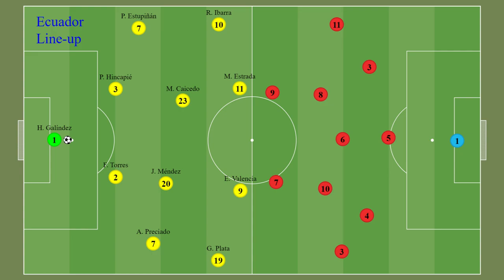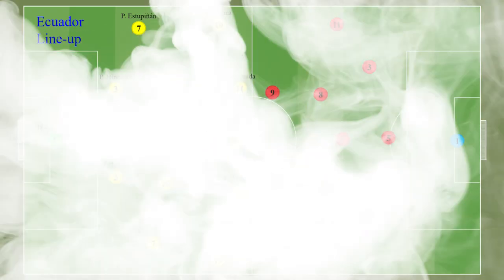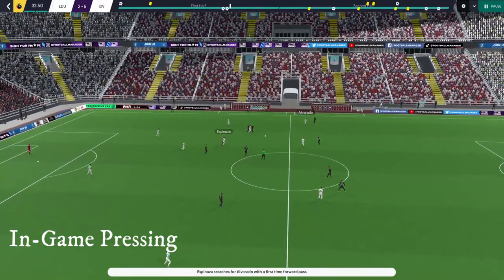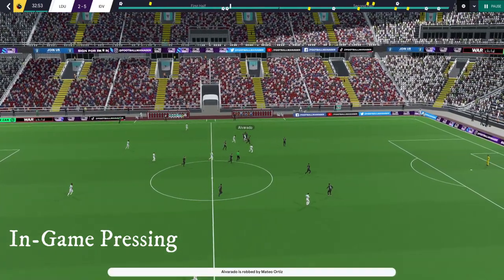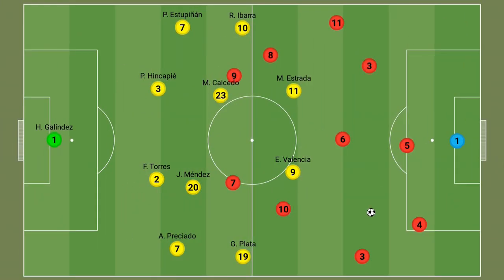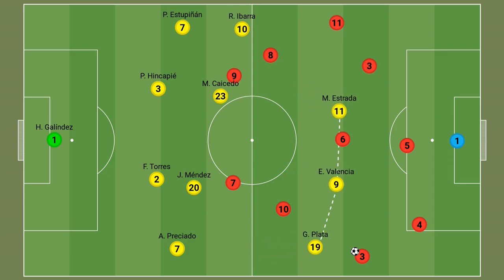Ecuador changed their shape from their usual 4-3-3 or 4-2-3-1 to a 4-4-2, where Enner Valencia and Michael Estrada did a great job with dynamic and constant movements — going wide and dropping deep to help their team progress. The midfield line formed with Mario Ibarra on the left, Moises Caicedo and Mendes as the double pivot, and Gonzalo Plata on the right wing. One of the clearest aspects of Ecuador's system is how intense they were when the ball was played through the middle. They often switched from a mid-block to a high press, with their 4-4-2 turning into a 4-3-3 as one winger on the strong side advanced to join the forward line, forming a narrow front three.